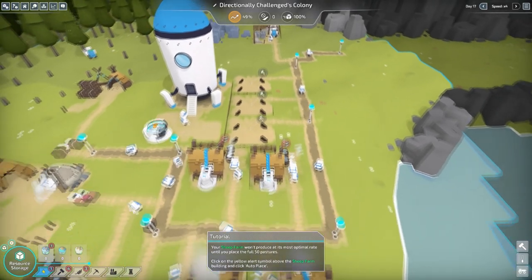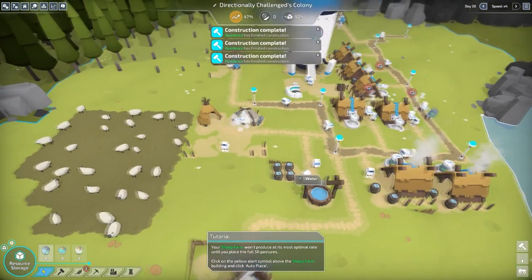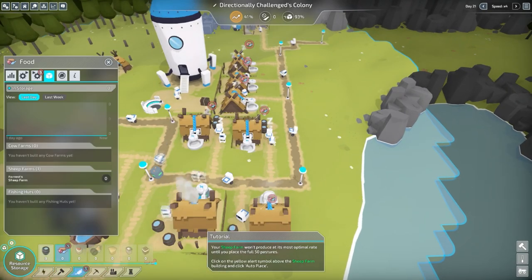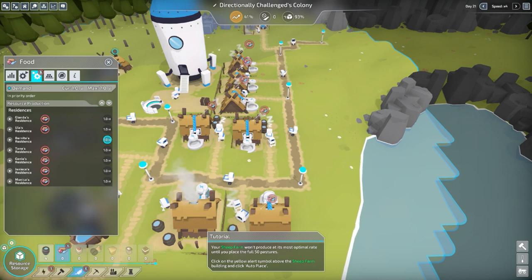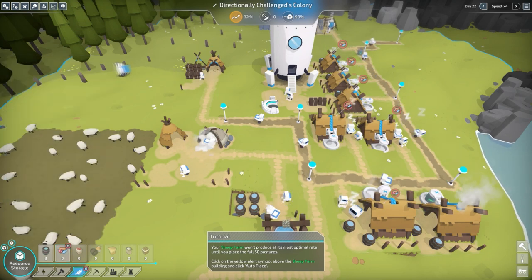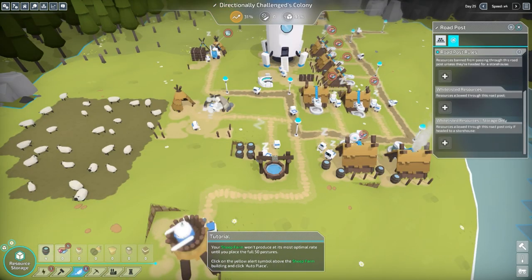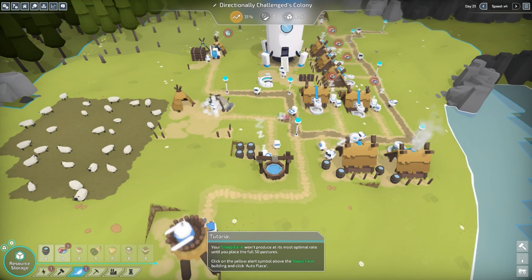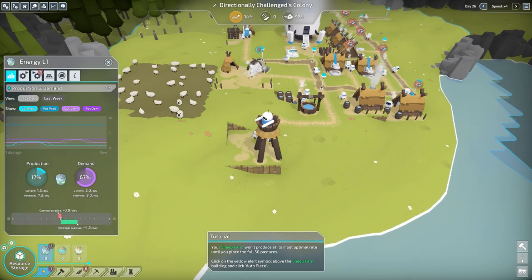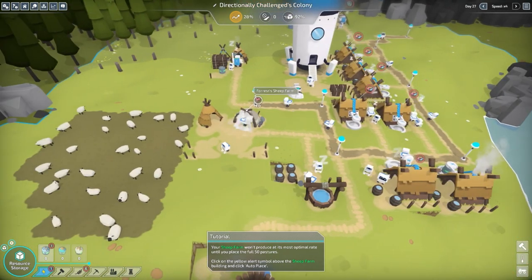Let's build some more residencies. Plenty of energy to go around, plenty of sheep — which is an issue, but not as big of an issue as you might think. We're producing plenty of food. Oh, you can blacklist resources from passing — so I could stop them from taking wood to places I don't want them to take it! How's our energy looking? Energy production is low and the demand is high, but when they get fed they're fine. I'm probably gonna need another source of food.